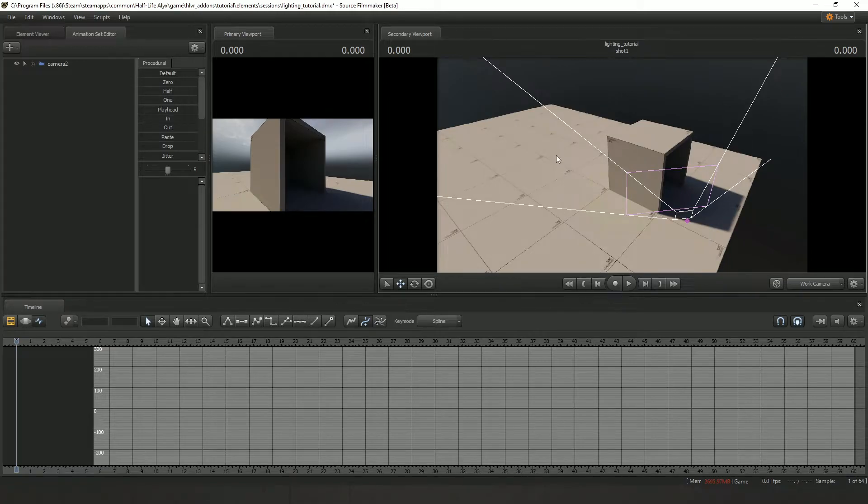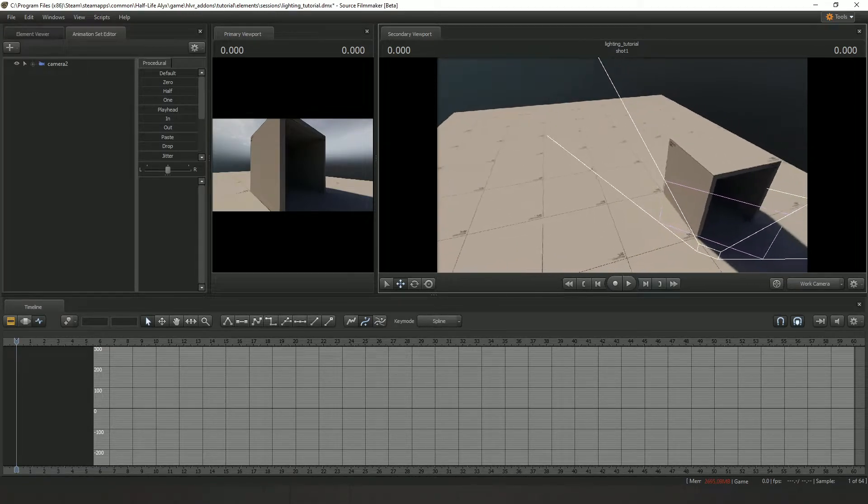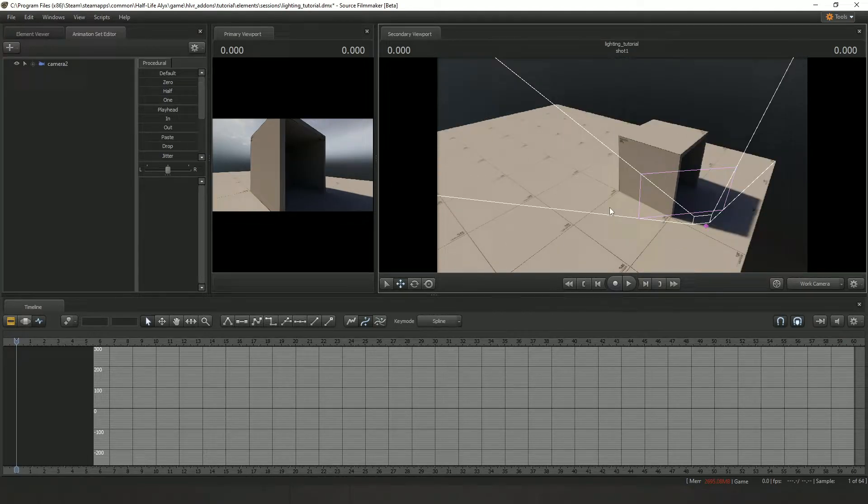So what we have to do to bring in the lighting of the map into S2FM — so our S2FM characters get lit up — is we have to record the game basically. The first thing you want to do is load the map that you're going to need the lighting from in Source 2.